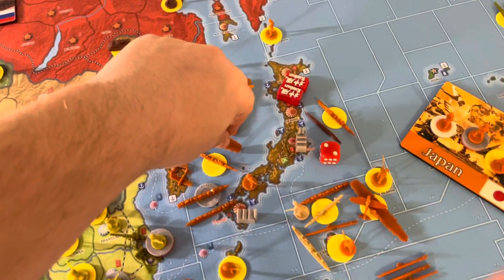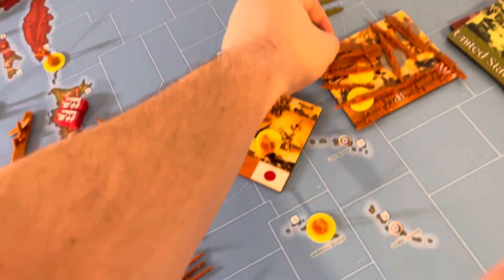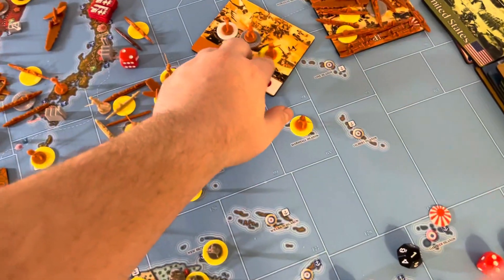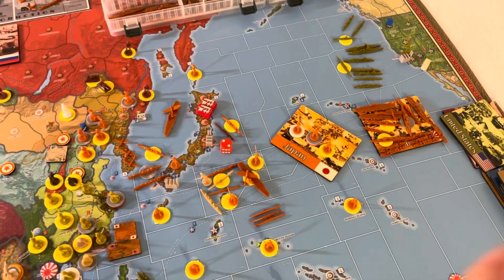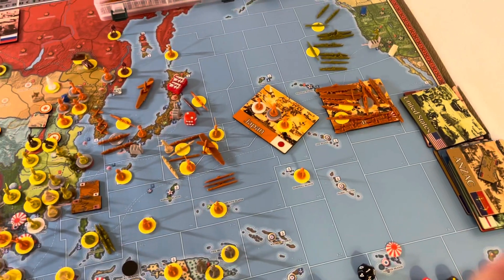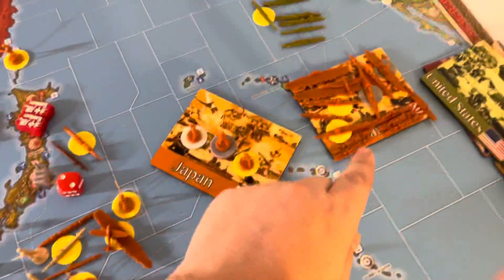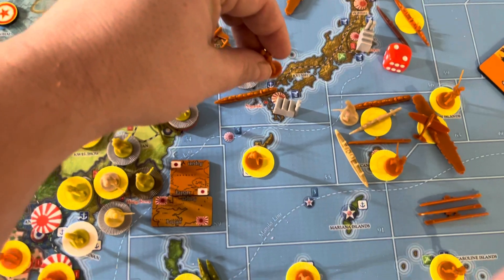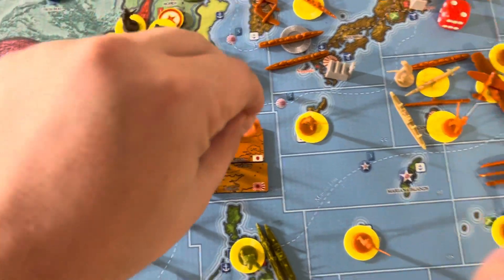My other fleet carrier in 38 is going to join the fleet in 89. The destroyer that was in 56 — before hopping down to 89 — is going to hop over to 38, grab the infantry from Kyushu, and bring that infantry down to Formosa.